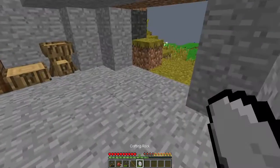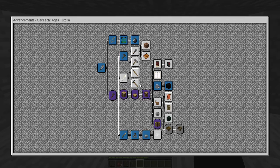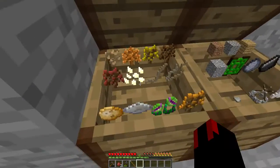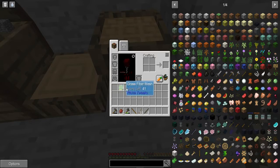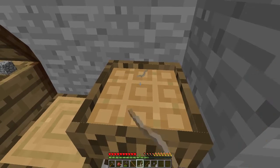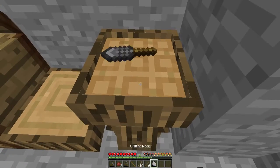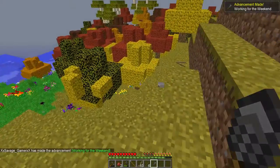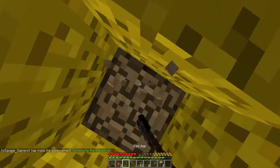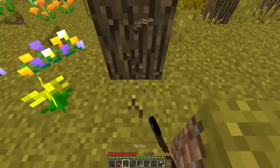Flint pickaxe, food, axe, spear, crafting rock — it goes through its home. Let's go ahead and progress through some other stuff. We're going to need a work plate. I'm going to need flat twine, sticks, and flake — which is made from the flint. Let's go ahead and get some wood as well. I'm going to need to build the proper base with the proper stuff to progress through this.